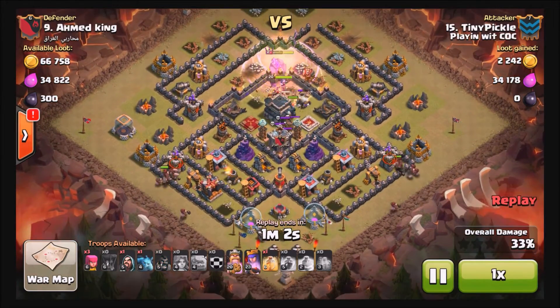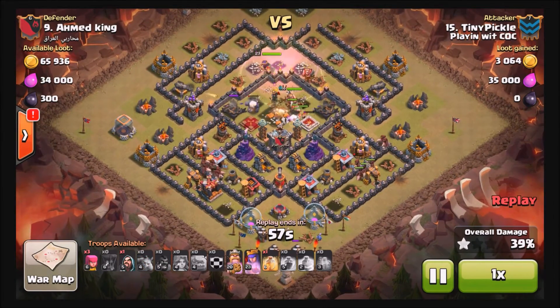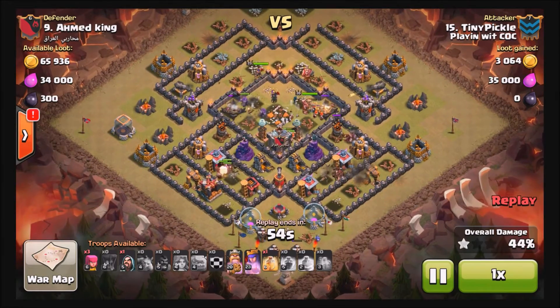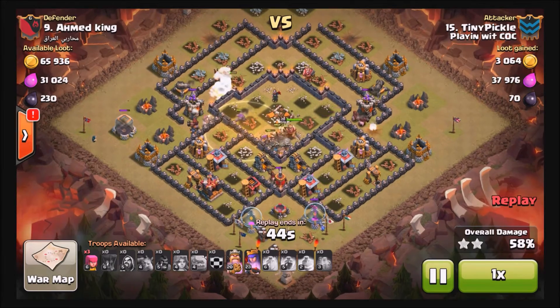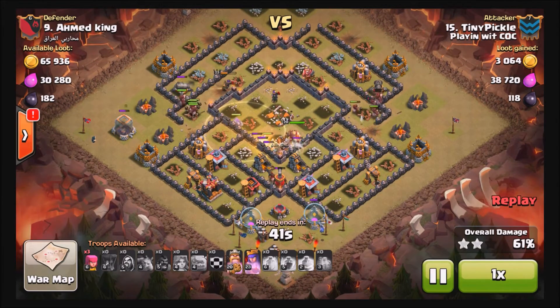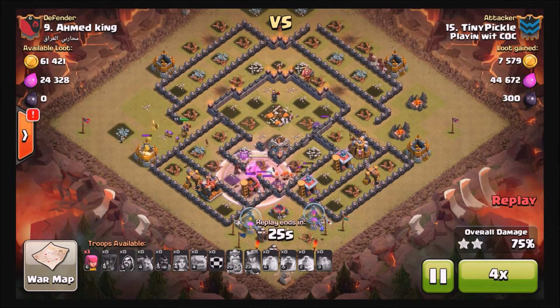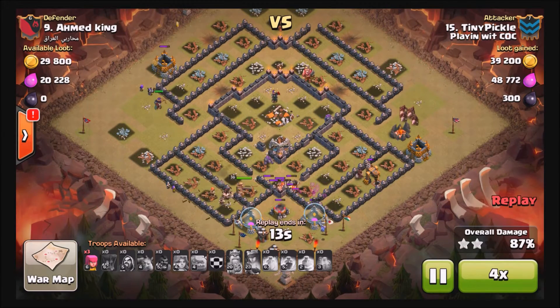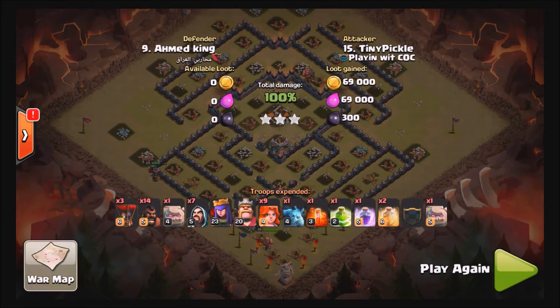He may have used just one heal on his hogs. The hogs are in and have already taken out the only point defenses at the bottom that can hurt them, and the valks have completed their job. Just a couple little defenses left — archer queen helping out on the left, and the hogs have just enough to get the right side done by themselves. Tons of valks still up — he didn't lose a single valk. There is the three-star — awesome job, Tiny!